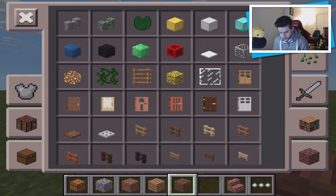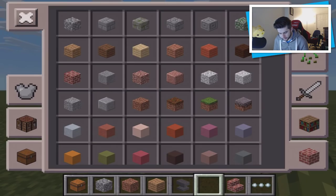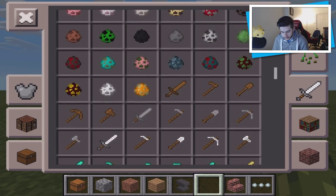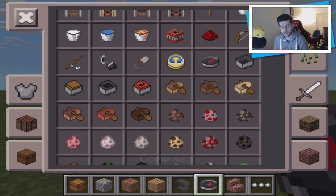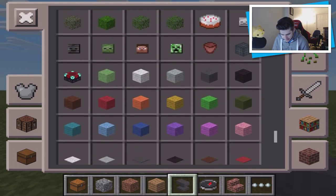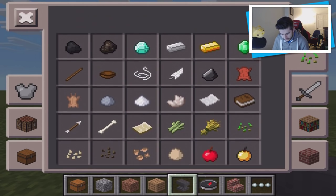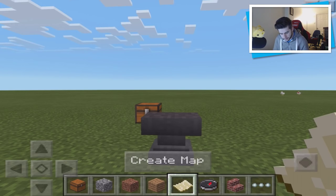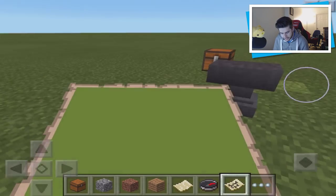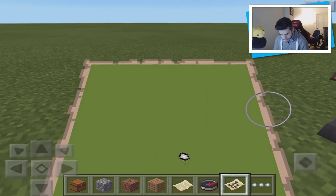The next important thing introduced is maps. You're going to need an anvil, some paper, and a compass for this to work. Grab an empty map — that's what you need. You'll see it says 'Create Map.' This will generate a map. You need to put the compass and empty map together in the anvil, which creates a map showing a cursor of exactly where you are.